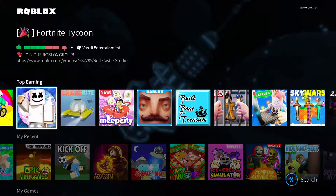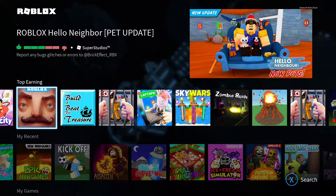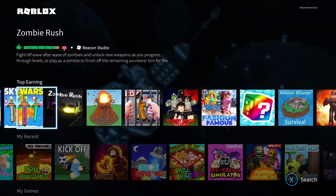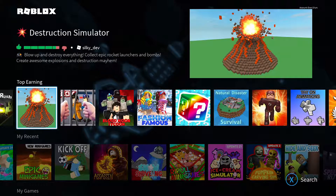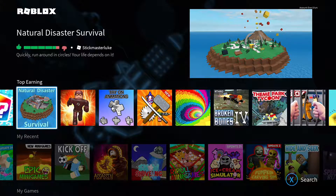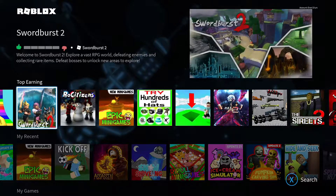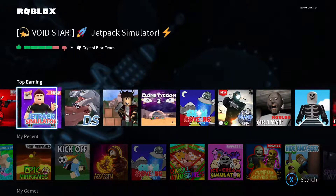There are a few more — we've got Fortnite Tycoon, Shark Bite, Valentine's, MeepCity, Hello Neighbor, Pet Update, Build a Boat for Treasure, Escape School Lobbies, Laptops and Texting, Sky Wars, Zombie Rush, Destroyed Volcano — that's quite cool, I'll have to do a video on that at some point. Construction, Tile games. I know some of them will have the same tiles and mini games. We've got Crittins and Epic Mini Games — just all of them, basically. These are like all the top ones.